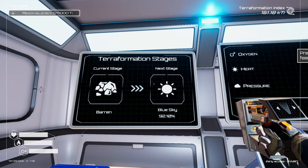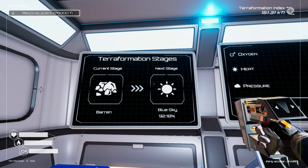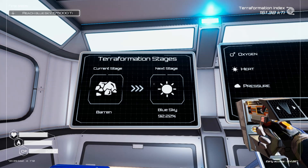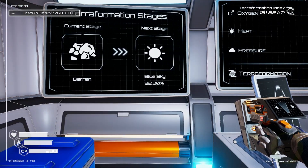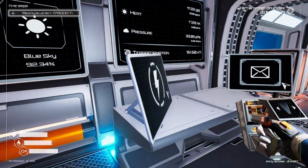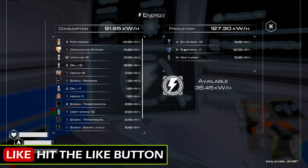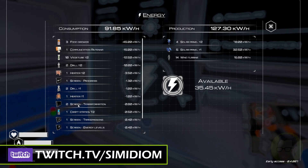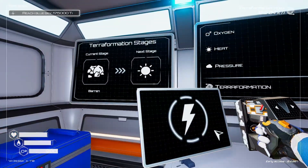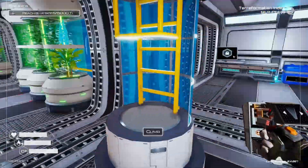G'day everybody and welcome back to Planet Crafter. Absolutely loving this game — thank you for the support, the likes, the watches, and the comments. I wanted to show you we are nearly at blue sky, which is absolutely awesome. We've got 35.45 kilowatts available power-wise. I was thinking of doing some more solar panels and some more T2 drills as well.